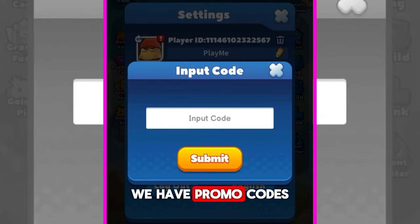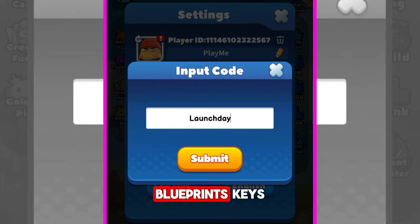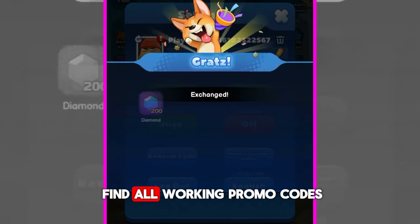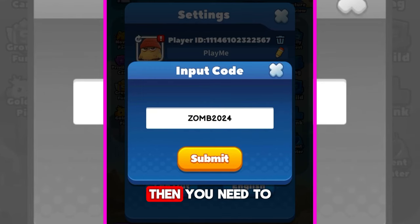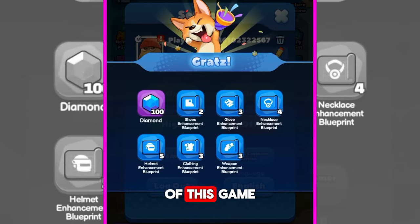As in any game, we have promo codes from which you can get diamonds, blueprints, and keys. If you want to find all working promo codes and don't want to miss new ones, then you need to subscribe to my channel, or join the official Facebook page or Discord server of this game.